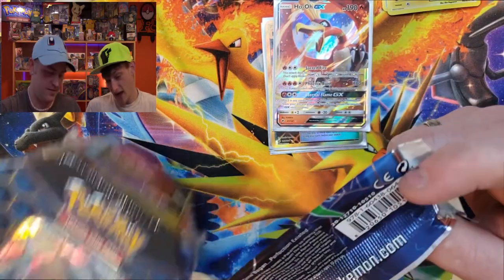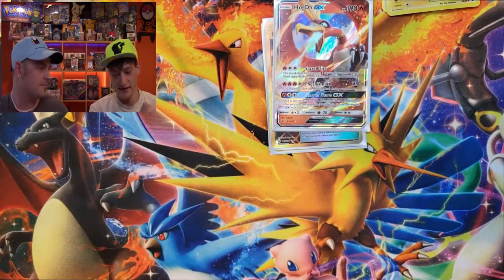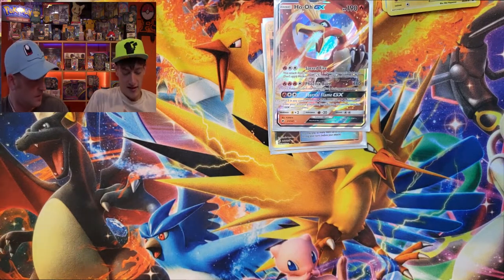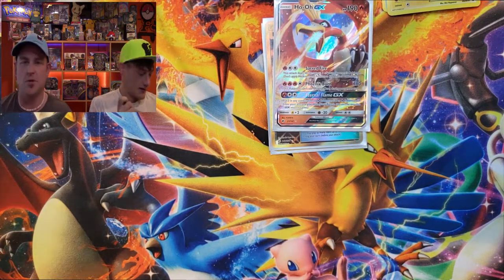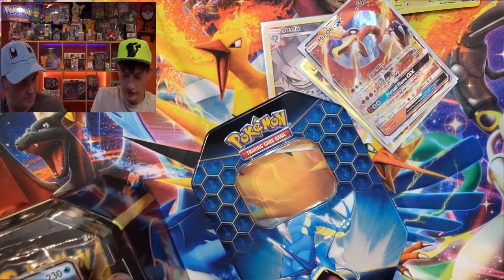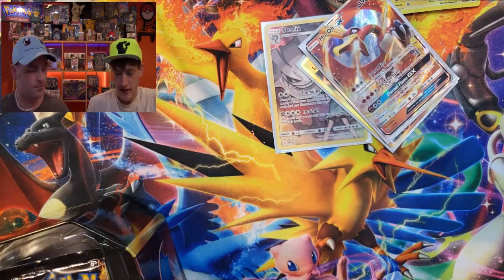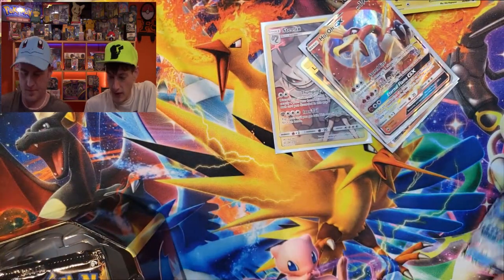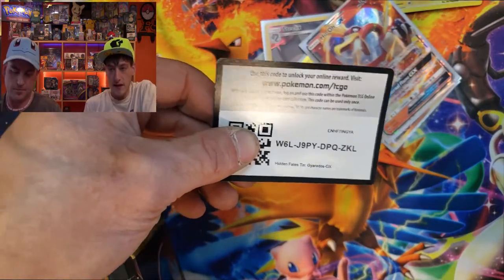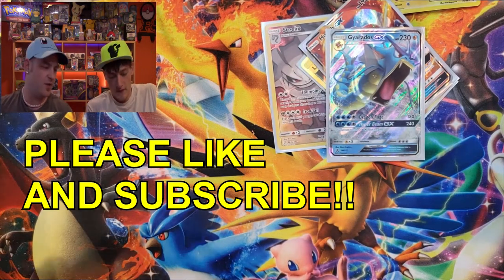Let's save the Platinum Arceus pack for last and jump into some hidden fates. Just a Gyarados tin from our local Walmart — we grabbed these at the same time we grabbed the mystery boxes. There's the Gyarados promo, as you've all seen before, and the code card for the tin. Quick reminder to hit that like and subscribe, and smash that notification bell.